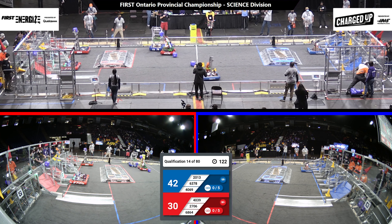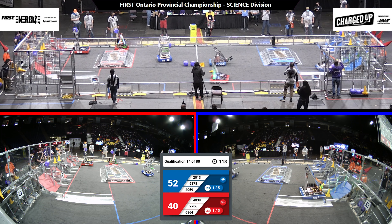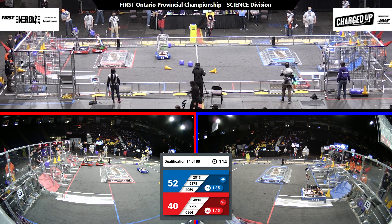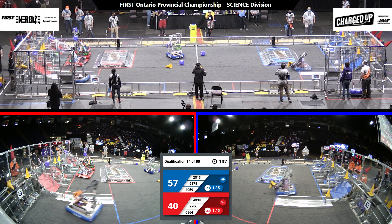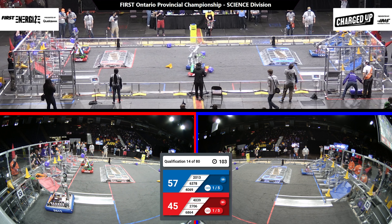They've got a cube that was preloaded, still in their possession. Links slams against the side of the field. 4039 tried to get around them and did back into their community, but can they get around their own alliance partners? 4039 leaving their community again, only to go back over the charge station and make sure they can drop off their cube. It looks like Merge Robotics beat them to it — 4039 is going to have to figure out where they want to put their cube instead.